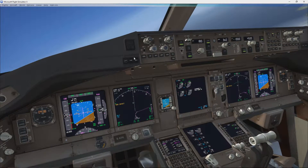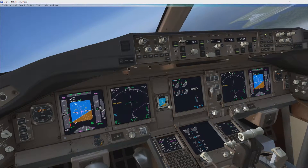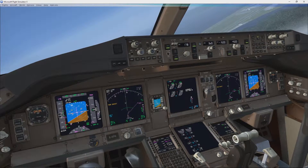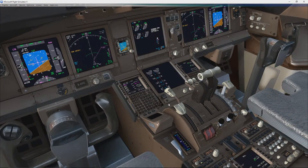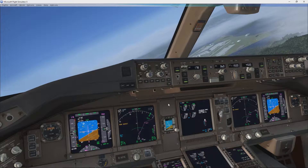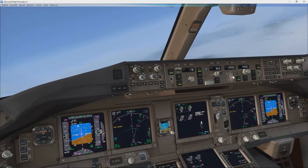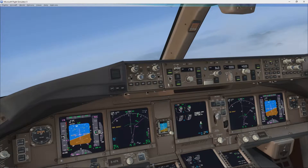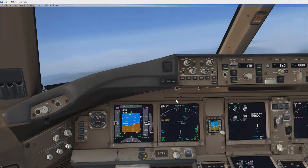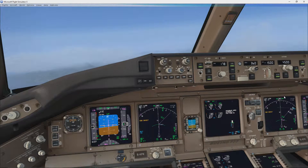We can disarm the speed brake. We can put down flaps 5. We can actually arm the speed brake again. We're losing visibility. Visibility right now is one mile, so it's pretty low. We can arm the localizer here.